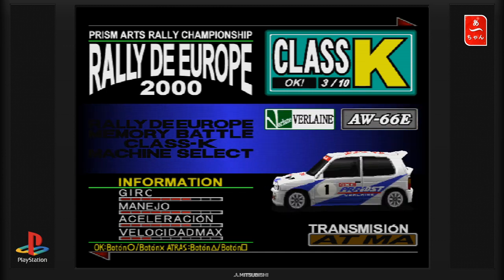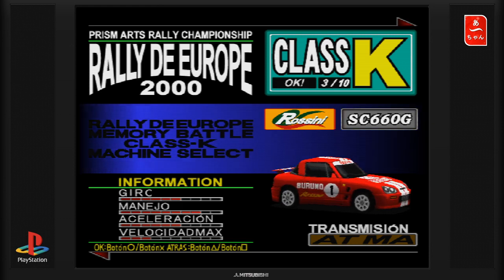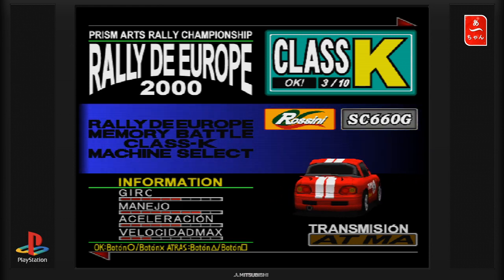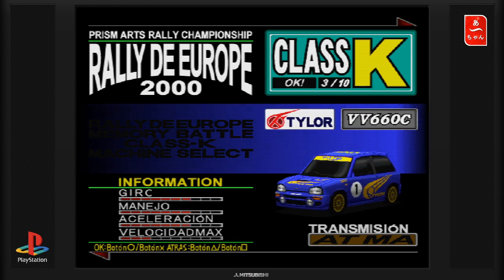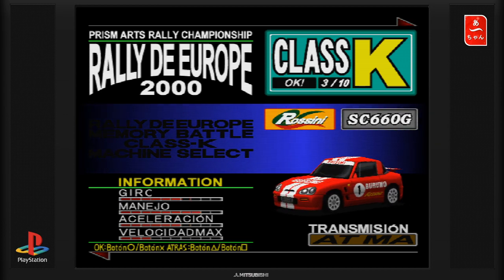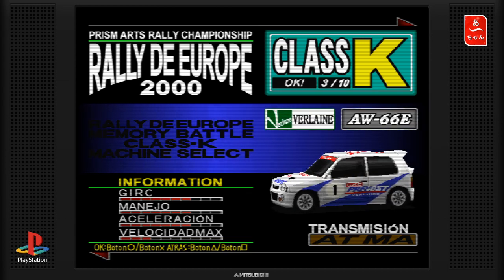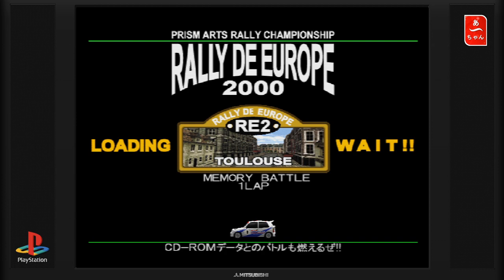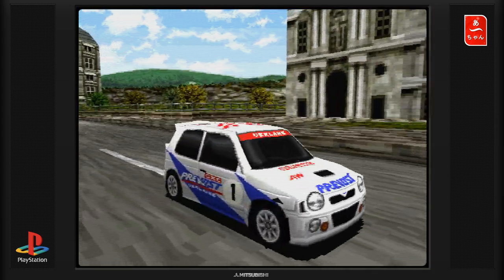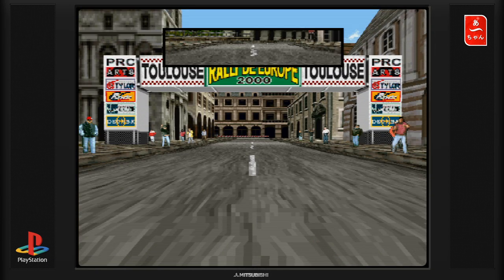On va commencer par une classe K, on va voir ce que ça donne. Elles ont à peu près toutes les mêmes stats. Peu importe, on va prendre celle-là et on va aller rouler à Toulouse. Donc si vous êtes natif de Toulouse, peut-être vous allez dire « je reconnais ». Apparemment, c'est le circuit qu'on avait au début.